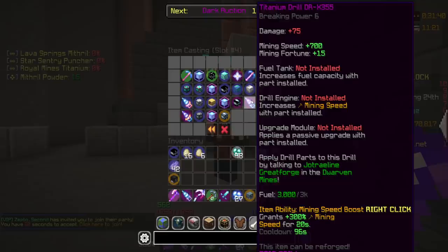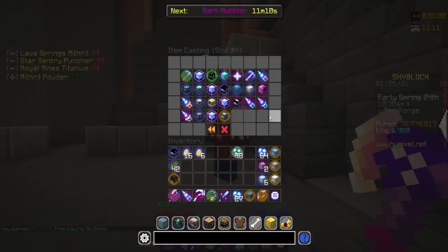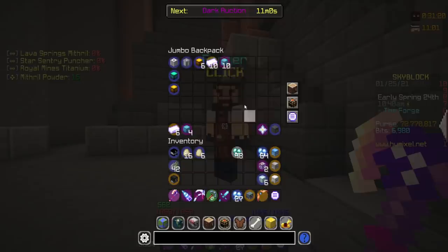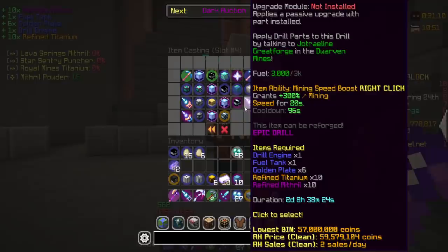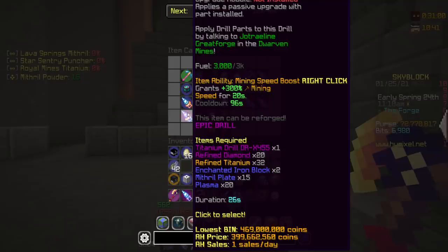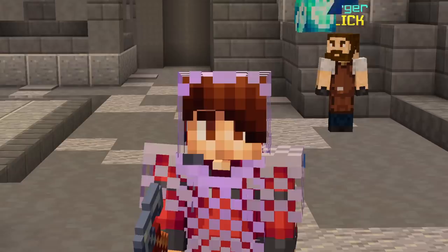If we look at my slot four item crafting, I saved space for it. We can actually go ahead and craft the titanium drill tier 1 of 3, which is going to be insane. And now we also have access to titanium relic beacon and titanium infused tank. I need a drill engine, fuel tank, six golden plates, 10 refined titanium, and 10 refined mithril - takes two days and eight hours. I do actually have all the materials saved here. Your boy came prepared. Titanium drill is now underway.